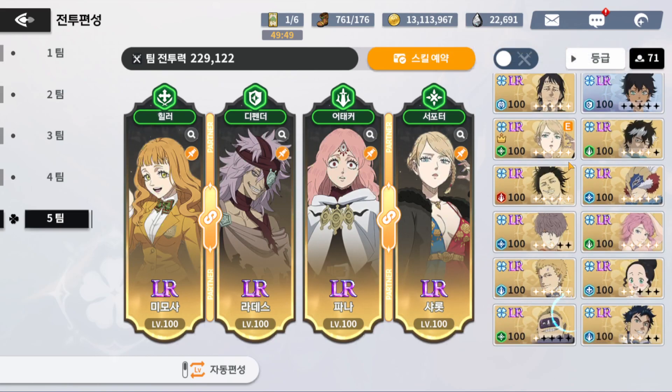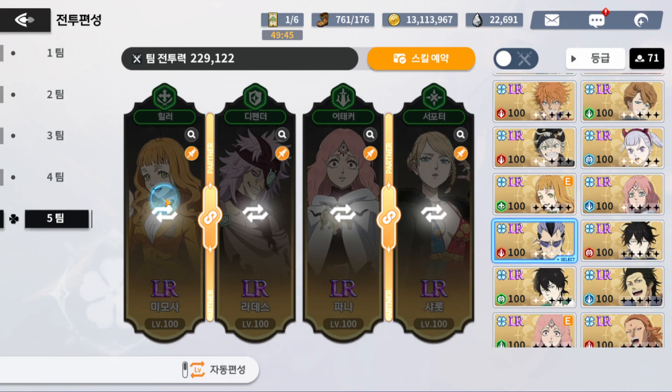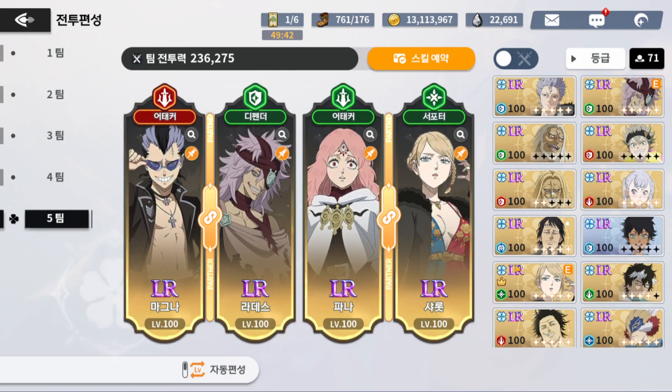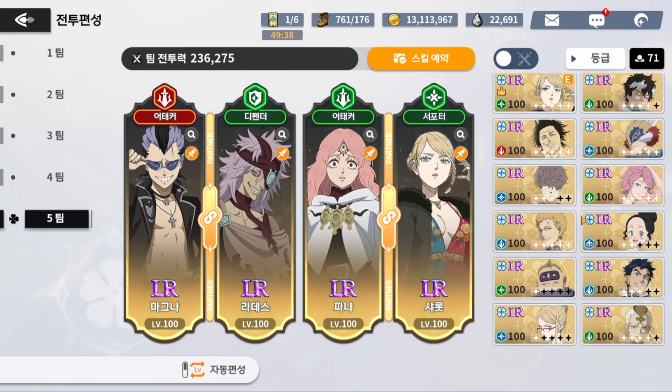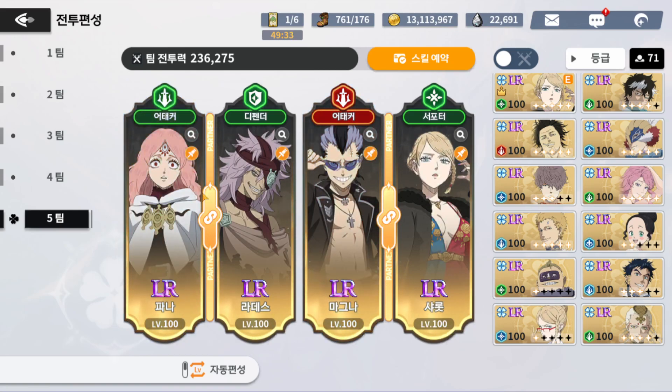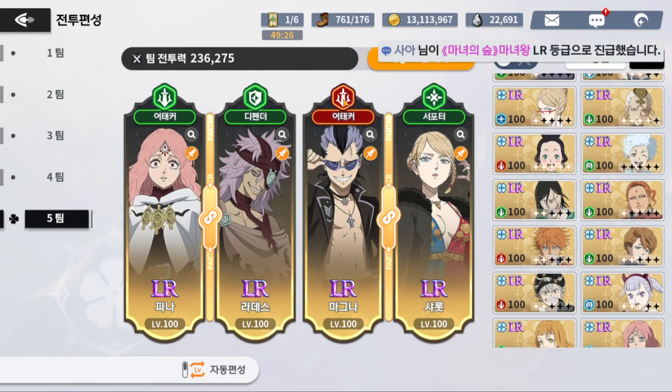The other strong team is a burn team with Magna at two dupes for the stun. Run Charlotte and Magna together for multiple stuns, with Fauna providing the AoE burn application from skill two. You skill two with Fauna so Magna can alt and stack another burn on the enemy. This team is quite solid.